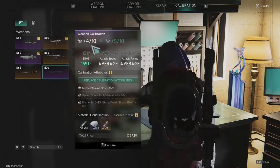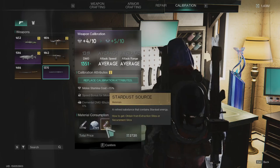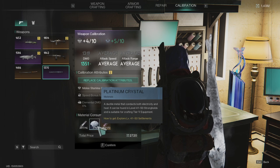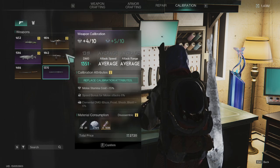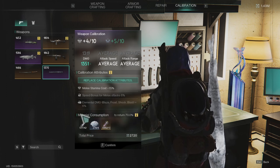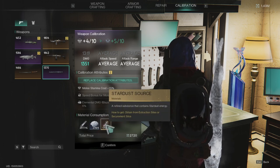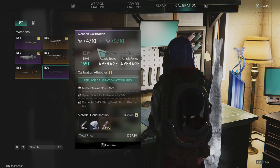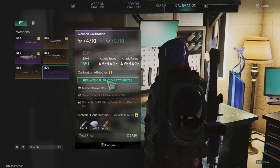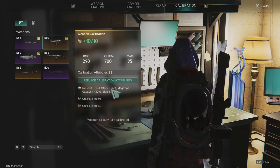To max out a gun you need lots of platinum crystal and lots of stardust source — those are the two main resources in the game for building, fixing, and upgrading weapons. You also need tungsten ingots, which are easier to get. Platinum crystal and stardust source are the most valuable resources in the game. Once the gun is at plus 10, you can just replace the attributes as much as you want.